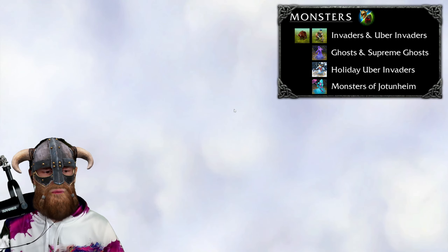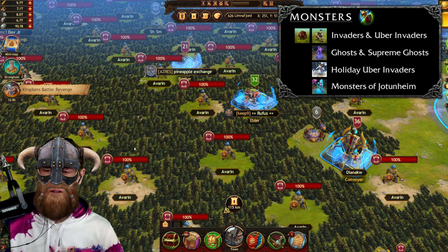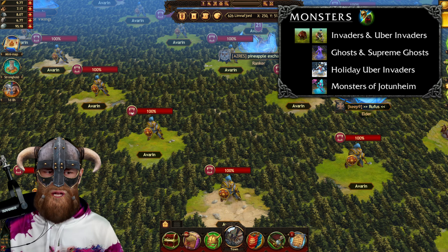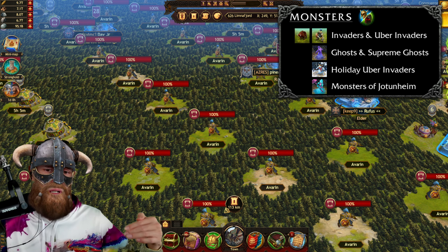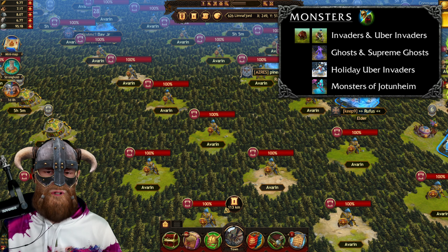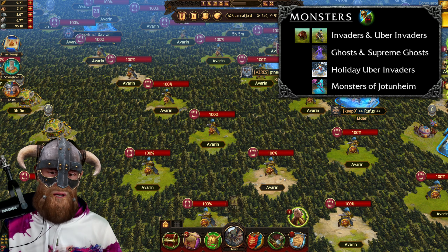Uber invaders are located around the Place of Power in the millennial forest, near the center of the kingdom. You can see the icon is different — this is the icon for an uber. Right now we have Avarin on the map. If you eliminate them, special resource locations will appear on the map.